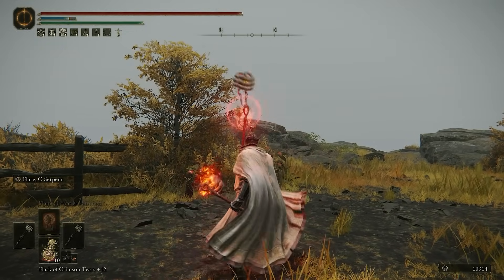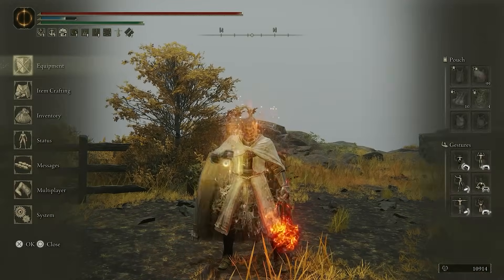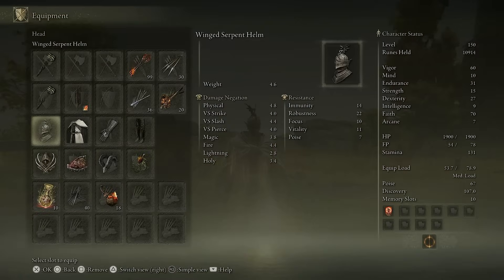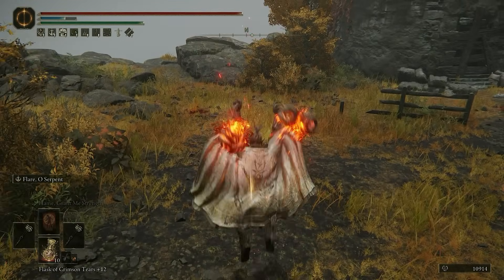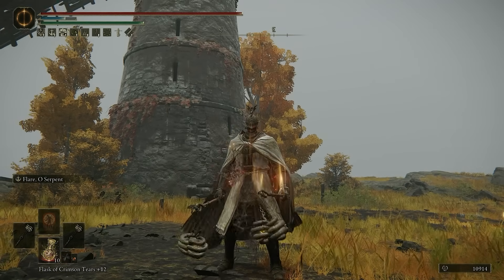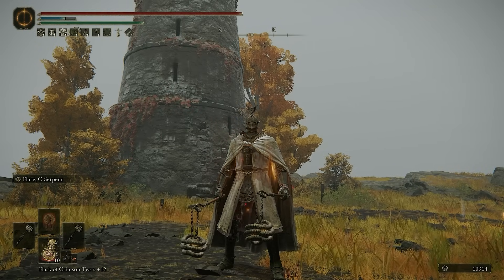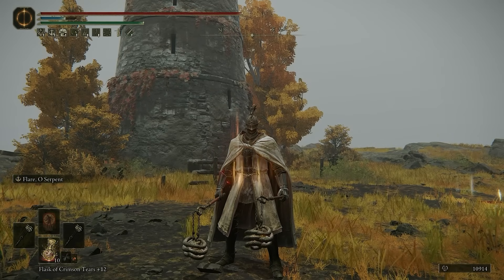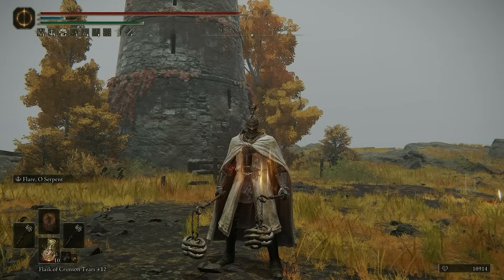With two flails, we have around 800 damage. We drink a little bit of our Flask of Wondrous Physick and now we have almost 900 damage. If I use Flame, Grant Me Strength, we do a little bit more damage. Because we have the Claw Talisman that boosts jumping attacks, if you do a jumping attack you get an explosion - that's a solid one-hit kill. Also, if you oil yourself and get close to your opponent, they will take 20% extra fire damage on their next hit.